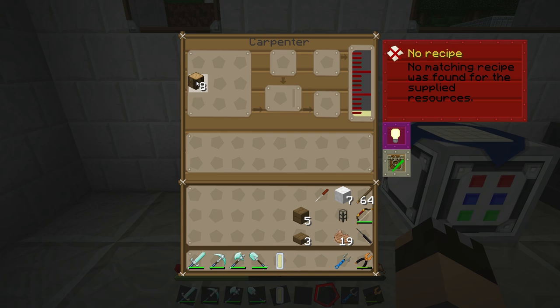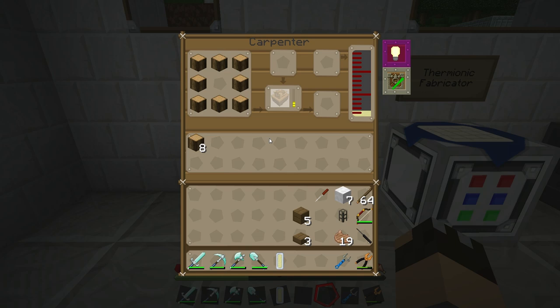Then you basically need some wooden logs. The recipe is quite simply a square with a space in the middle, and that will create for us an impregnated casing. And there we go, we have our impregnated casing.